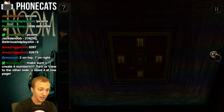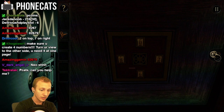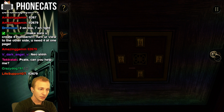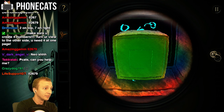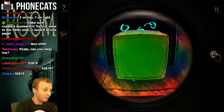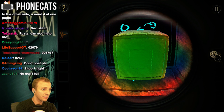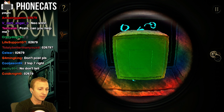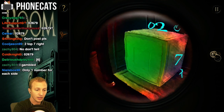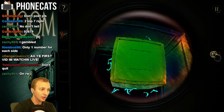We'll just try top down. This could be a Rayjo right here. Make sure you create the number 4. Turn your view to the other side. You need 4 at 1 page. Oh my god, there's numbers everywhere. Guys, this is not going well.